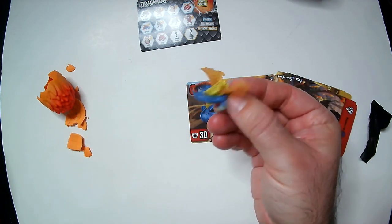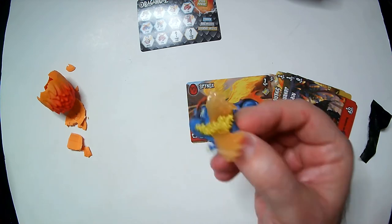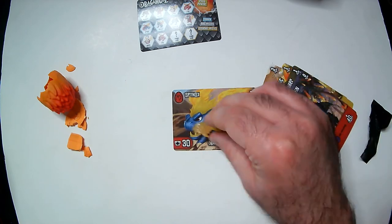Spinox is in the red faction — red eggs. That's actually not a bad little mini, it's very small. I'm not sure if they play a part in the game or if they're just for display — you might place them on the cards, I'm not sure.